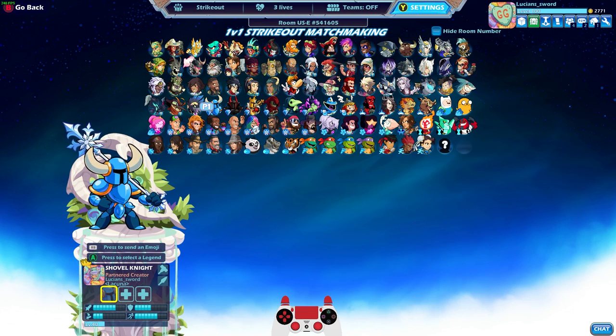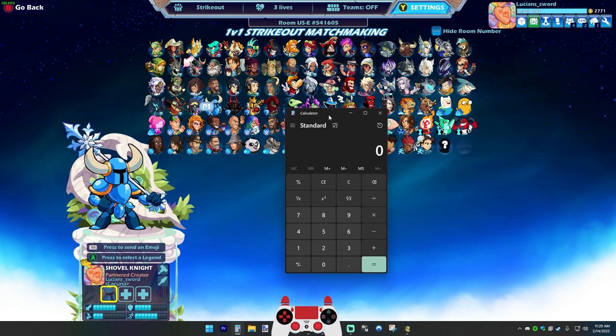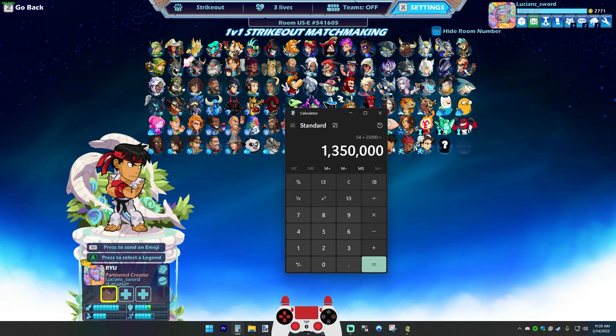Some of you might be wondering how much gold does it actually take to buy all black colors and all white colors in Brawlhalla. There are currently 54 legends in Brawlhalla. To get black colors for every legend, you'd have to get them all to level 25 and have 1.35 million gold. And then add on another 540,000 for white colors, because white colors cost 10,000 gold each. So almost 1.9 million to get white colors and black colors for every legend.